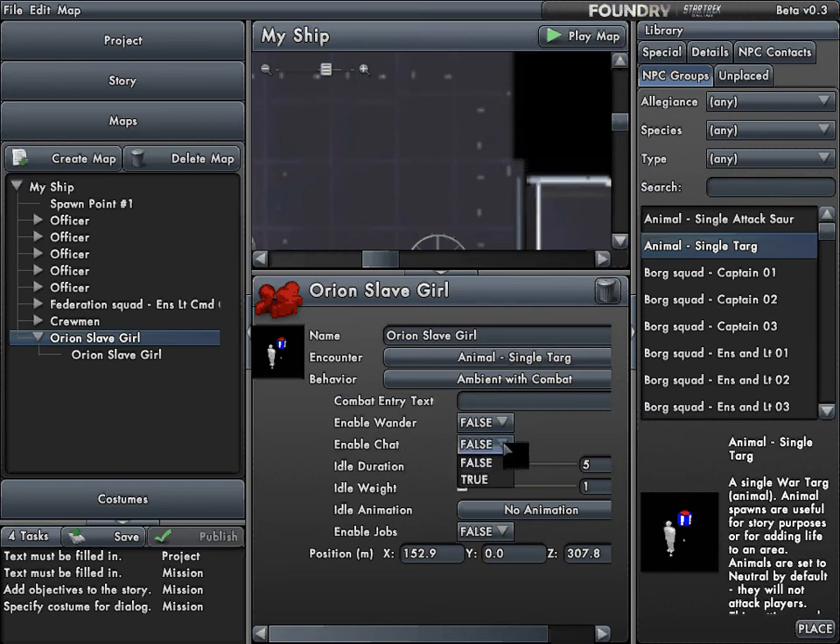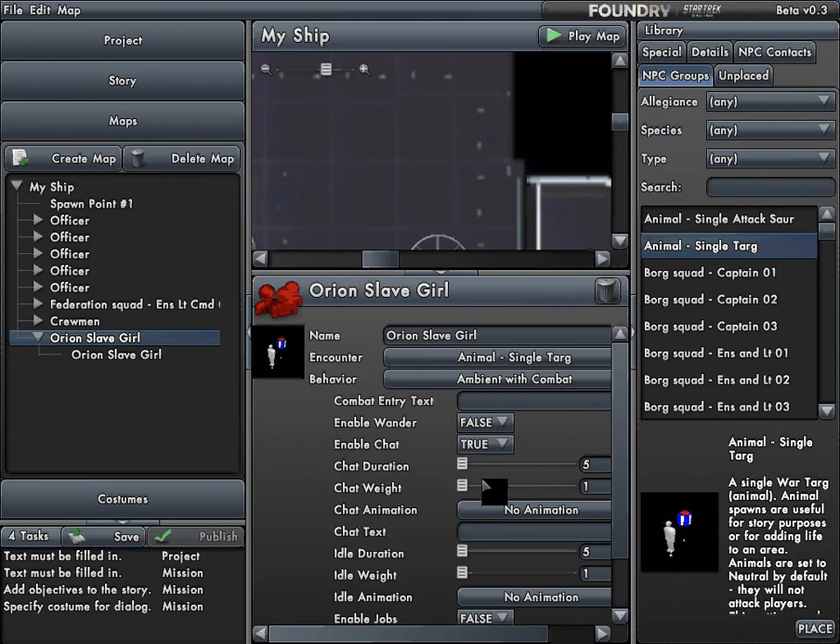What we are going to deal with is Enable Chat — I'm going to set chat to true. Then the chat duration: five seconds is a little too long, so I'm going to set three seconds. The chat weight: if this is set to zero, the NPC doesn't chat at all, but set a little higher, it controls how often the NPC comes back to chat as it cycles through all its available animations and options. I'm going to set it at five, because I don't want it to do it too often.